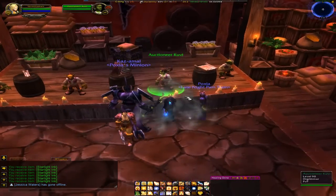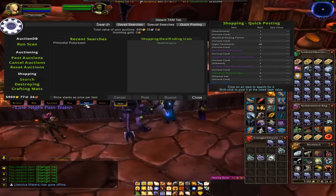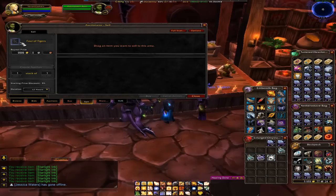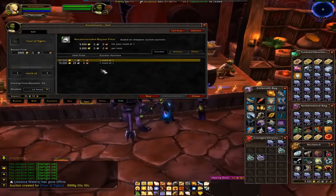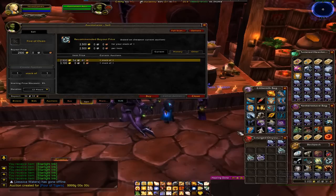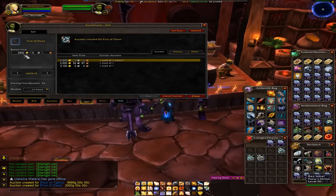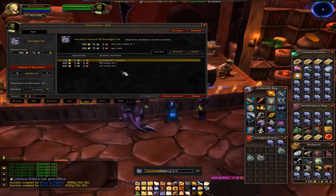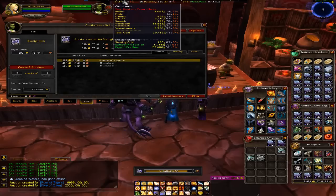Since they upped the Oxen card — which is the tanking one — it's improved a lot more, so it's a little bit more worthwhile than before. I actually made my card already today and got a four of Tigers, which right now is going for almost 10,000. So I'm going to list the cards that I have and also try to list some of the ink to see if those sell. They're still listed at about 400 on the Auction House. I'm currently sitting at about 29,000, close to 30,000.